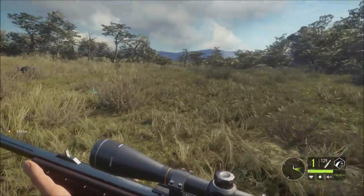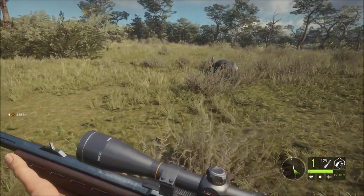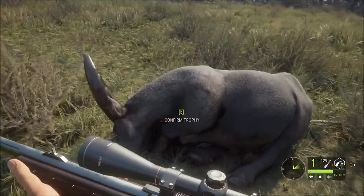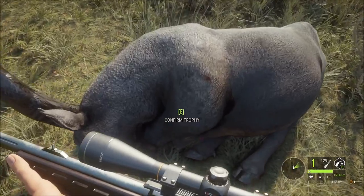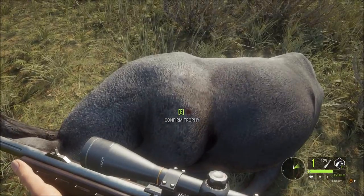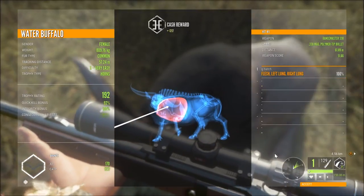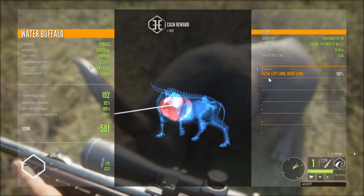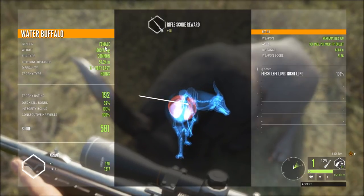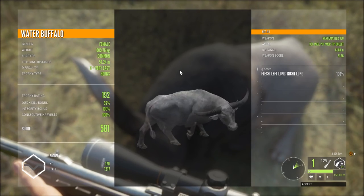This .338 is destroying them. It is beautiful — water buffalo gun. They're all single shots. Look at that — you can see the bullet hole right there. So that was also on the leg, but it must have penetrated. Let's have a look if it's penetrated the lung. It has. Left lung, right lung. 92% quick kill bonus. Female, only a small one. It's only a bronze.